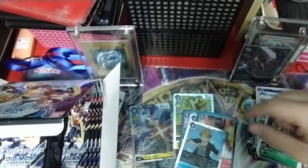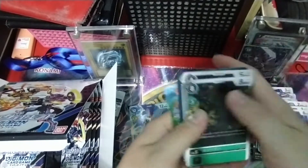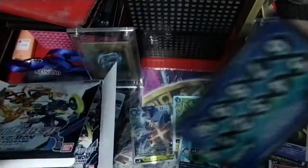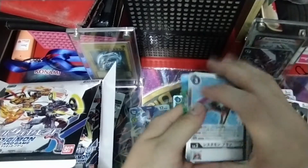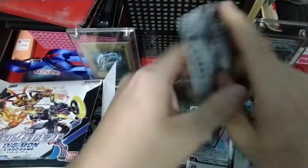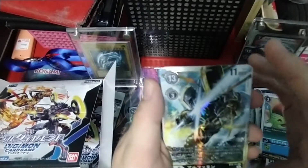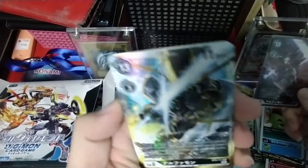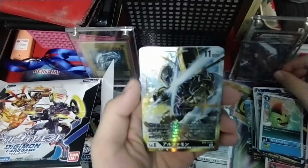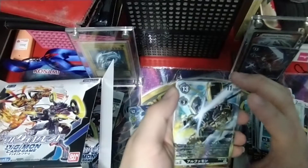This is our first SR from the box, so we are left with 3 foils. Maybe we might even pull a secret in this box. The level 3 Systemmon - definitely needed for the Jesmon deck. And we got it guys - this is Alphamon! This is the secret version of Alphamon, the alternate art for Alphamon in this set. Very, very happy to see my favourite Royal Knight. That means we are still left with 3 foils from the first box.